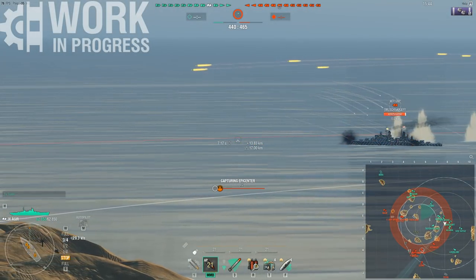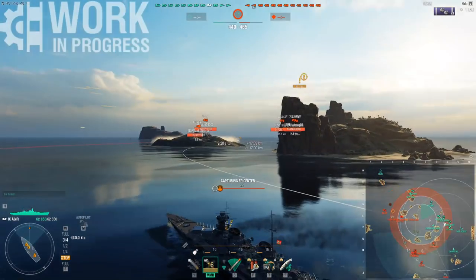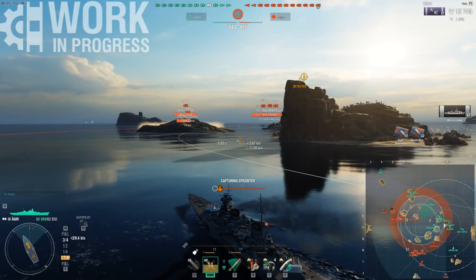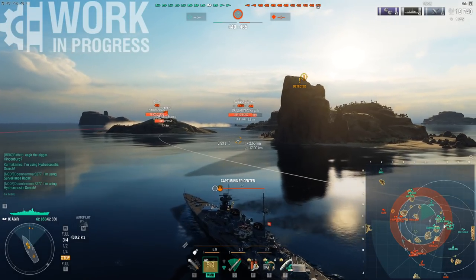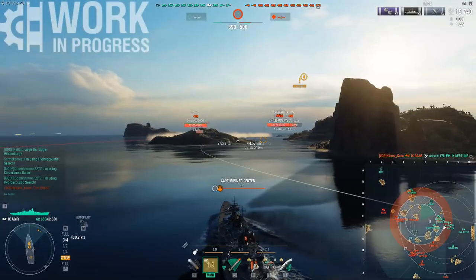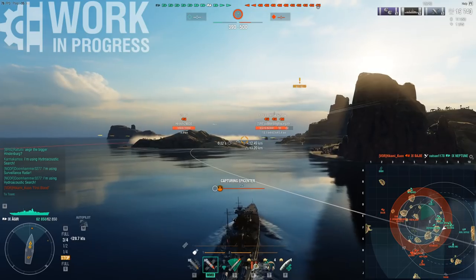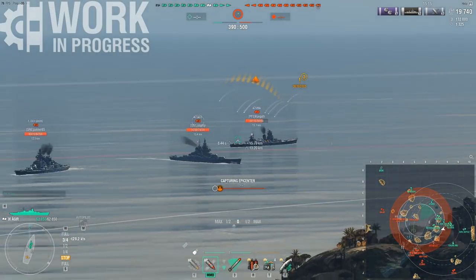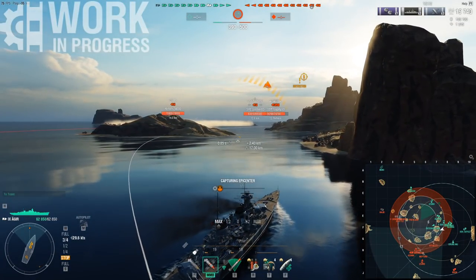The armor has both good and bad aspects. The nose is 27mm, as expected from a large or heavy cruiser. However, it completely lacks any icebreaker, which means if you push nose-in, anything that can overmatch 27mm can straight up citadel you through the nose. The deck armor is 30mm — same issue — and those big guns, 430mm and larger, will be able to overmatch the deck armor.